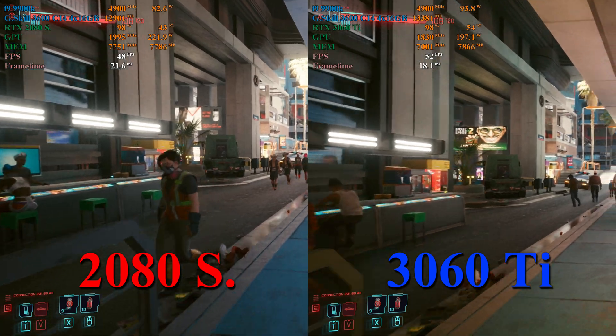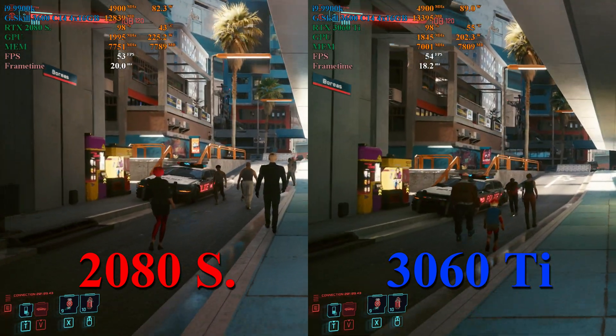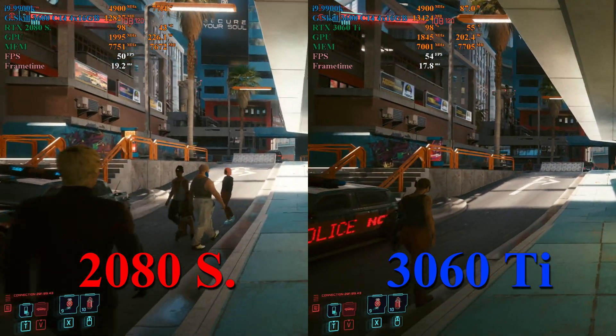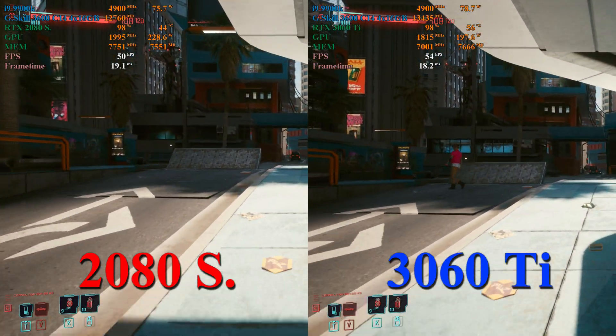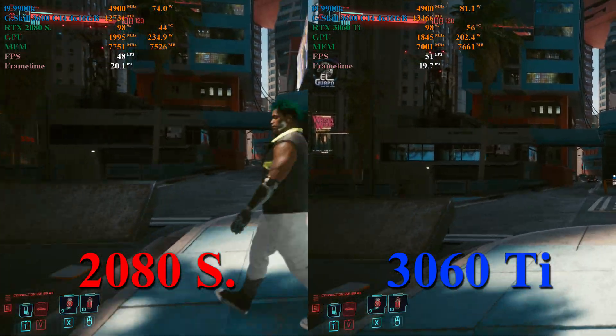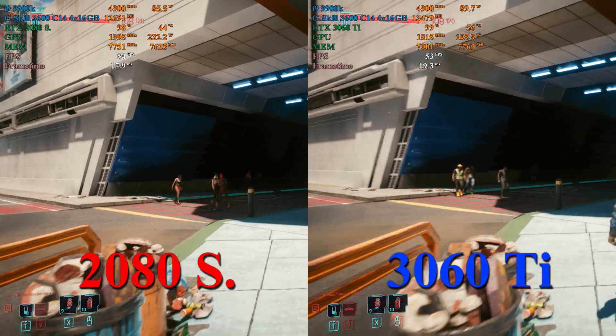At 1440p in Cyberpunk 2077, we're seeing about the same split that we did at 1080p. The 3060 Ti is maintaining about a 2 to 5 frames per second lead over the 2080 Super. We can also see that the 3060 Ti is using about an extra half gigabyte of system RAM once again.